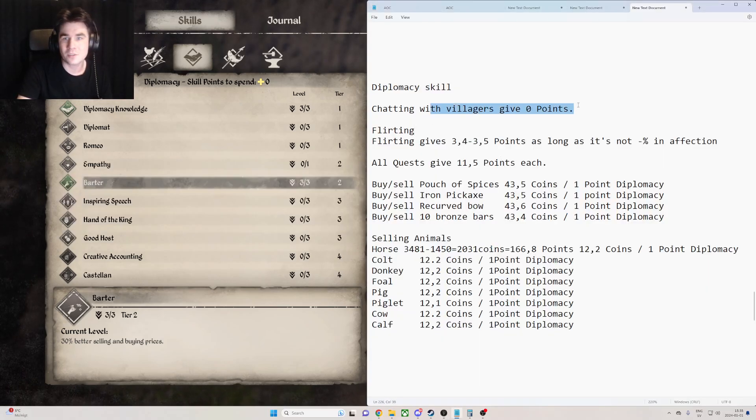Chatting with villagers will give you zero points, so it's not working for gaining diplomacy skill. But what does work is flirting with people. Flirting gives 3.4 to 3.5 points as long as you don't get a minus in affection. You can keep flirting with people over and over again, and if you fail and get a minus you can just move on to the next person. You will get tons of diplomacy skill from this.